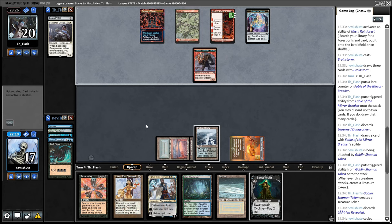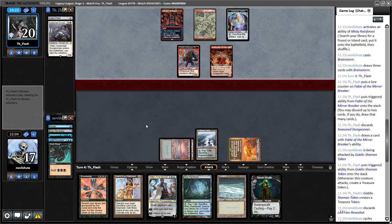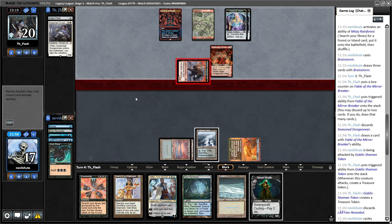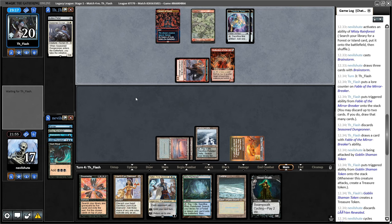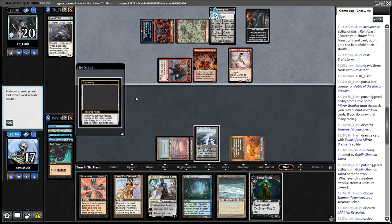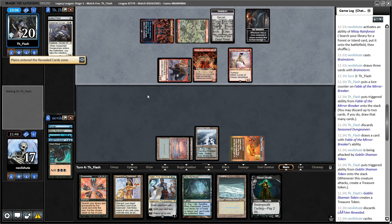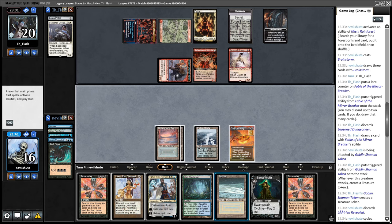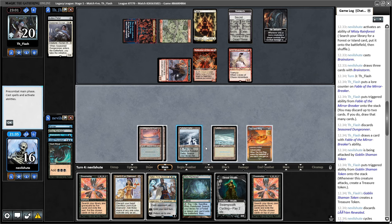Alright, off to round number four. Round 4, on the draw for the first time in this league — I'm going to keep. A number of things punish us here and we are a little bit clunky with three quote-unquote bombs. Oh, Mountain — this could be trouble. A Dark Ritual would be nice here. LED. I'm going to cast a Ponder here — I have to prepare for the possibility of a Chalice, or worst of all a Blood Moon.